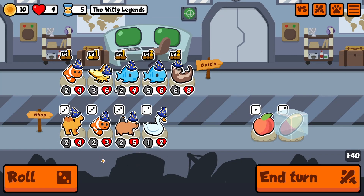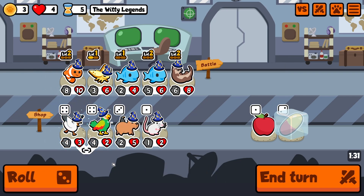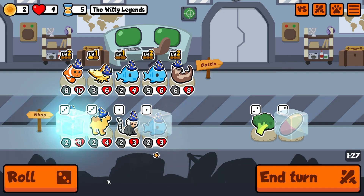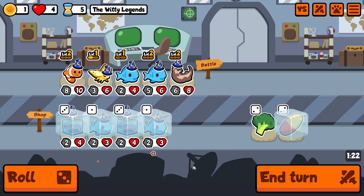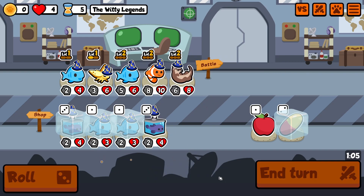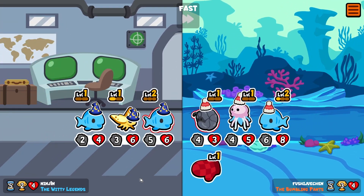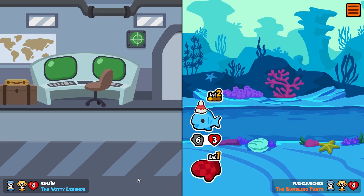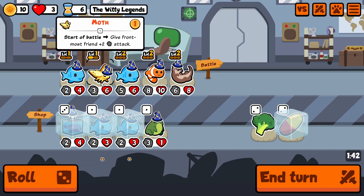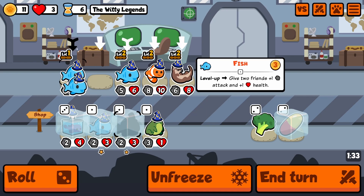We have another clown fish — let's freeze that. Oh, we have a level two clown fish! Let's roll another fish and blob fish. There's just blob fish everywhere in this run. We lost this round but we're fine — we're going to be cashing out the fish next round, so let's just sell this.